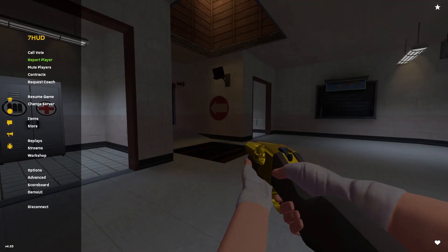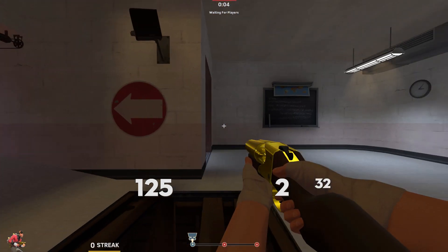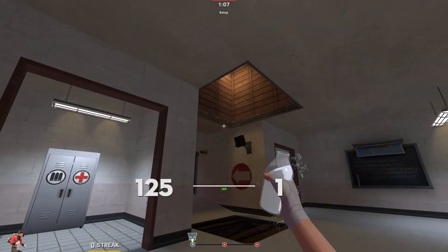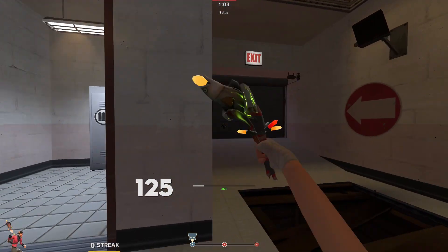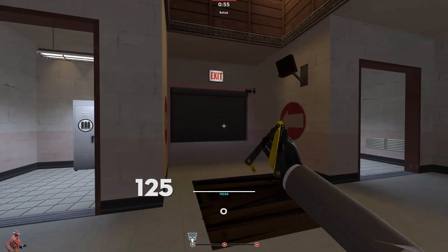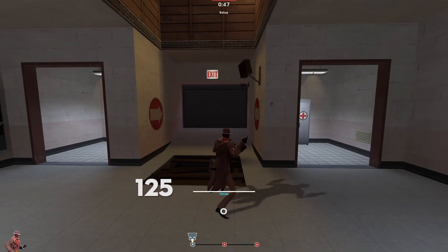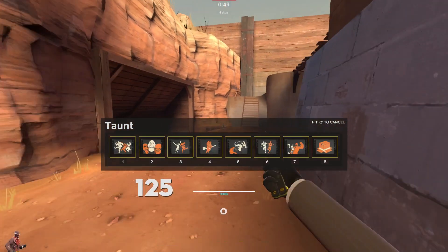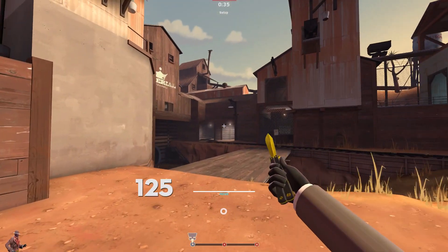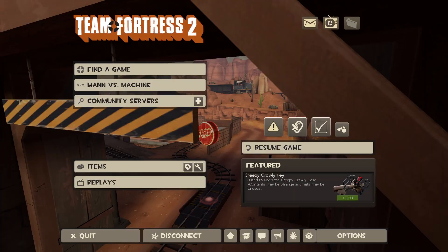At number six we have Seven HUD. This is the HUD I've been using in my most recent videos and I think it looks really, really cool. This works for Meet Your Match and all the updates afterwards, and the meters for all of the little items that you can use are all looking great and they all work. I find this really enjoyable to use mainly because the health and the ammo is so big, which means I can easily see it without having to look too far away from the action in the middle of the screen. The link will be in the description.